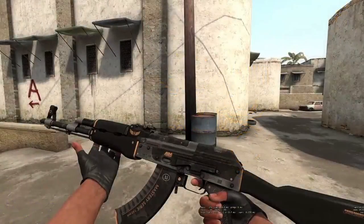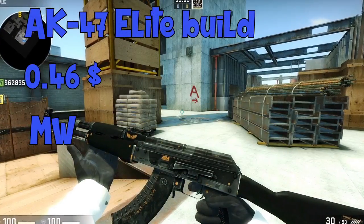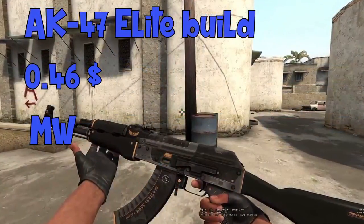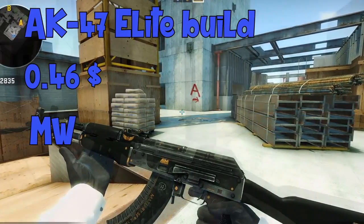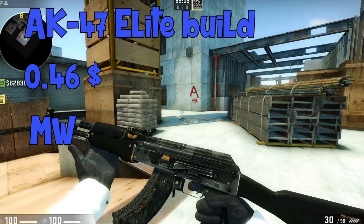The third skin is the AK-47 Elite Build. In minimal wear it's only 52 cents and it almost has no scraping on it — all the letters are still there and the colors still look good.